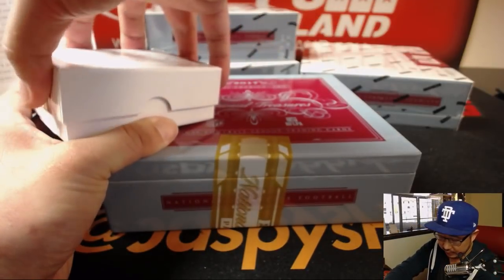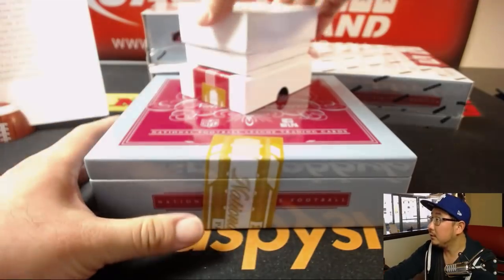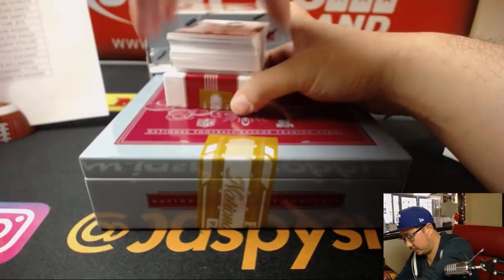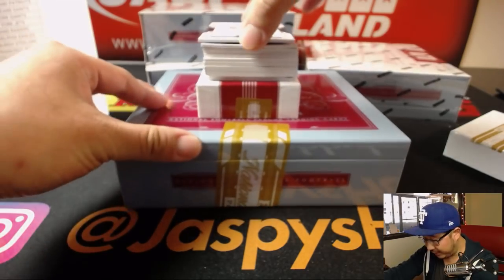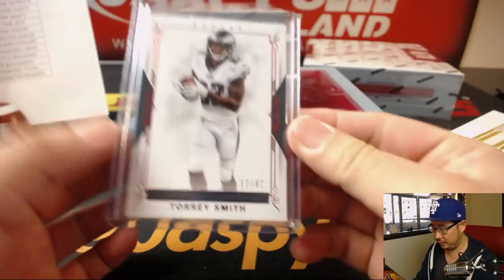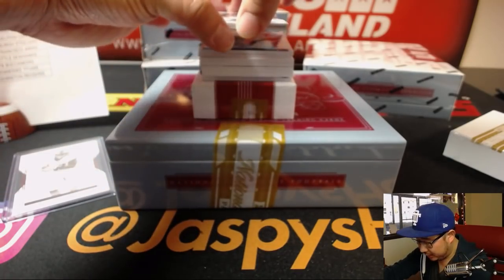Box number one, good luck everybody. We'll use T.Y. Hilton — 17 out of 82 — to help us out. Torrey Smith for the Fly Eagles Fly, that'll be for Ed Ramos. And T.Y. Hilton right up here. That base card will help us slow play the hits.